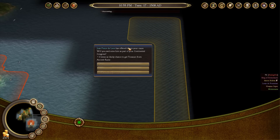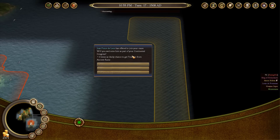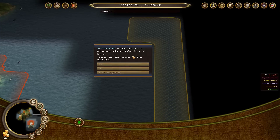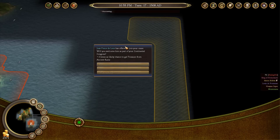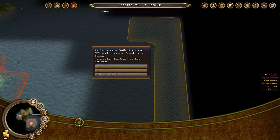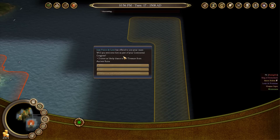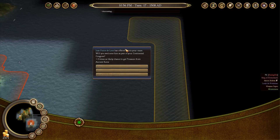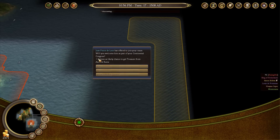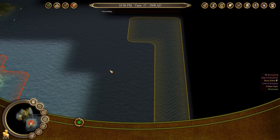Here we have our second offer of a founding father to join our cause — two times as likely to get treasure from ancient ruins. I generally decline this one because there aren't a whole lot of ruins; it has very limited utility. It's only going to work as long as there are actual ruins left on the map, and that doesn't last long. Also, the AI generally takes every founding father offered to them, so allowing them to take this one means they don't get the offer to pick up some of the really good ones that I want.